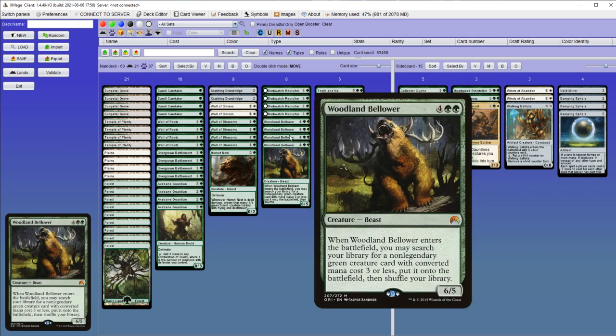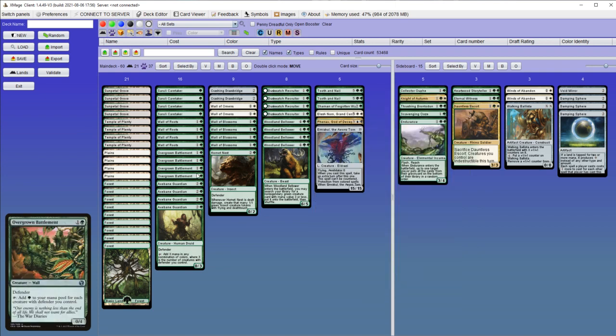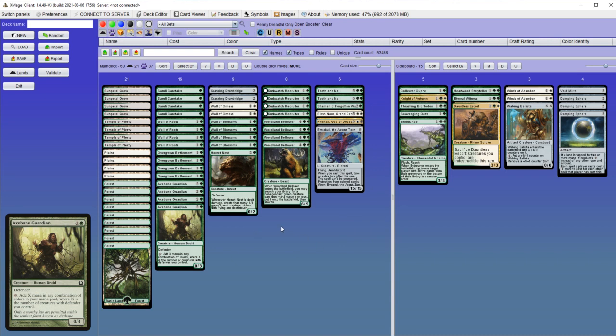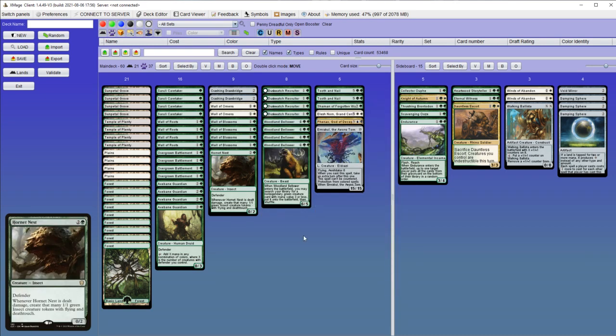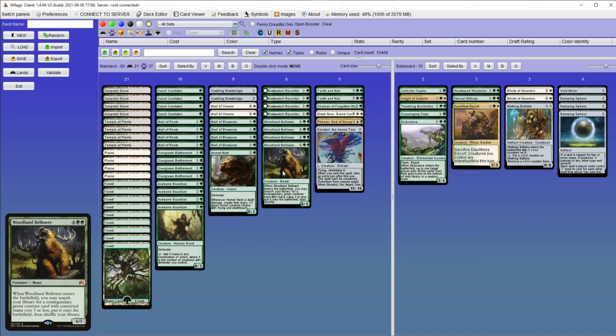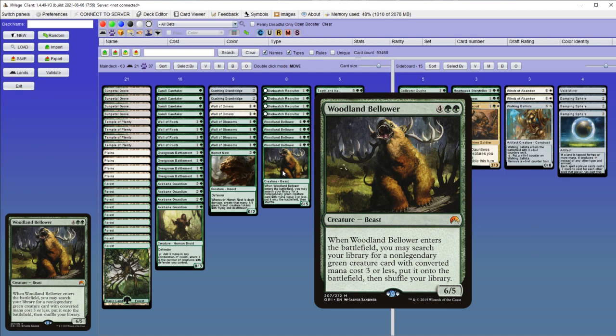And then there is Woodland Bellower, which can grab almost any creature you want. It can get Overgrown Battlement, X-Bane Guardian, Hornet Nest, or even Shaman of the Forgotten Ways. It can also grab creatures from the sideboard.